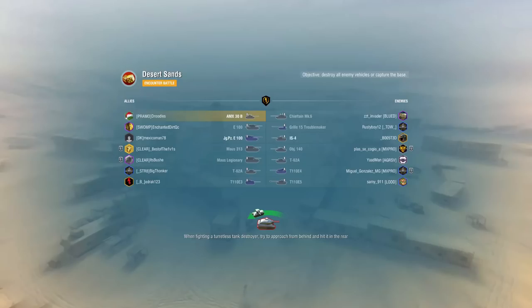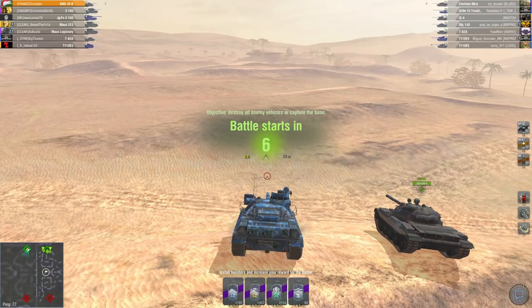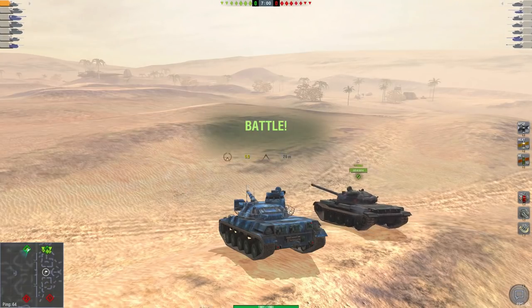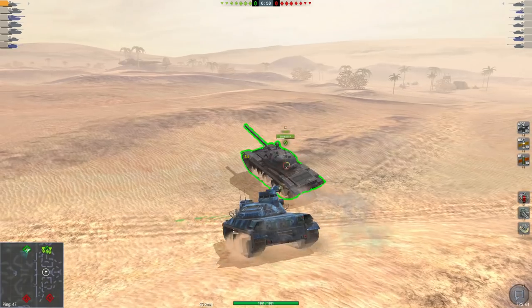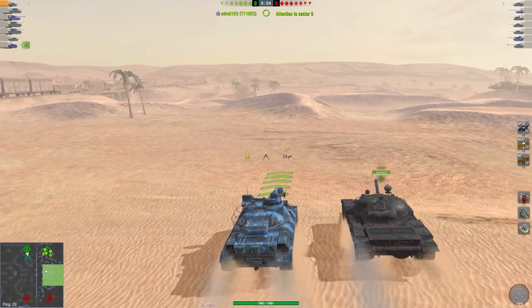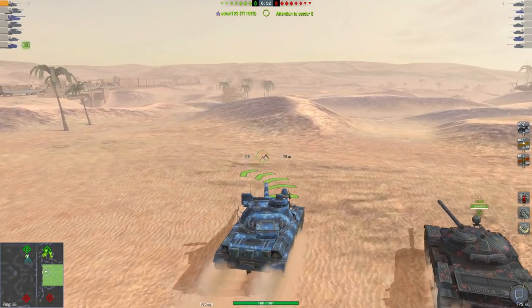This next map is really good for the AMX-30B because it has pretty decent turret armor — I'm easily going to use the dunes, use the accurate gun, and try my best. They've got an E5, T-62A, a 140, and a Grille which could be pushing medium. They have fairly mobile tanks, so I'm going to be cautious because I could get completely steamrolled.